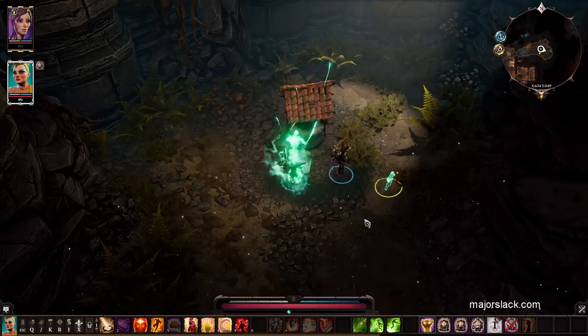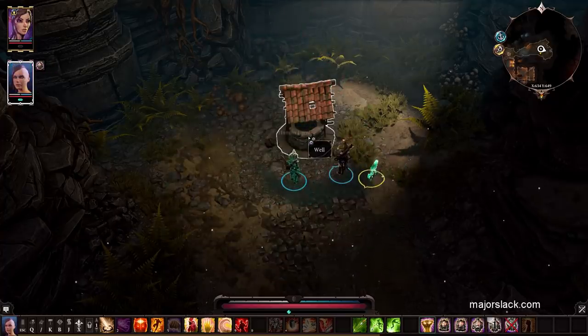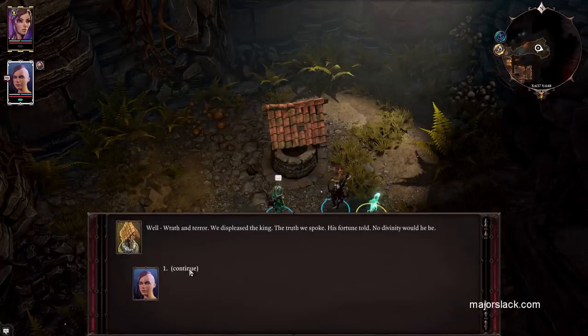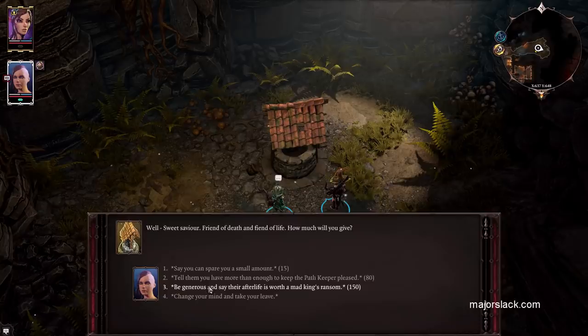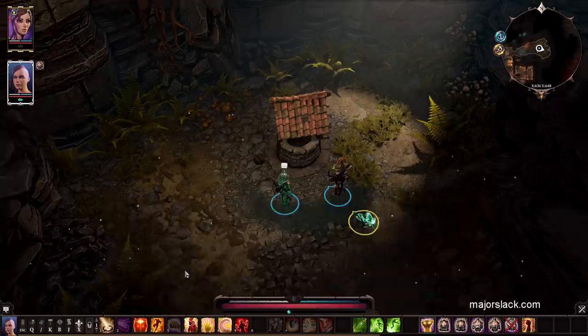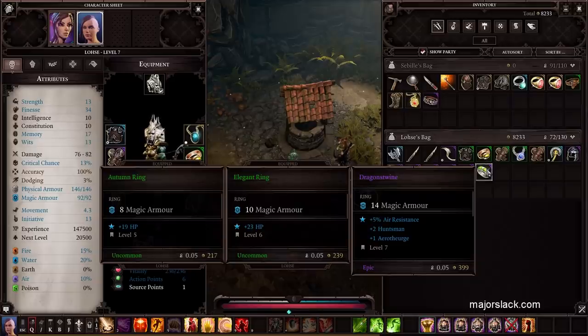Let's turn into Human. Come on baby — baby needs new shoes! We get a ring. Dragon's Twine — I like the sound of that. Two to Huntsman and one to Aero-therge. Not too shabby.